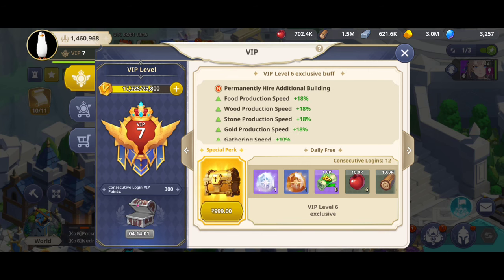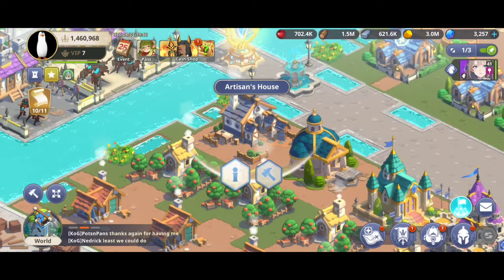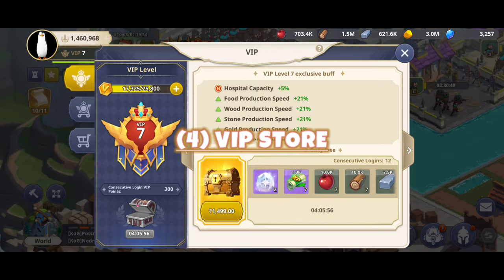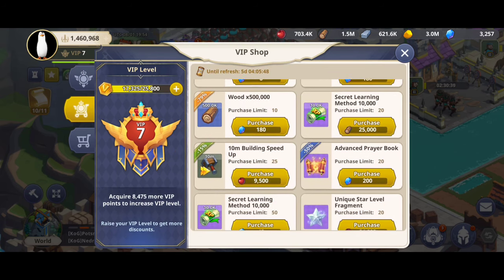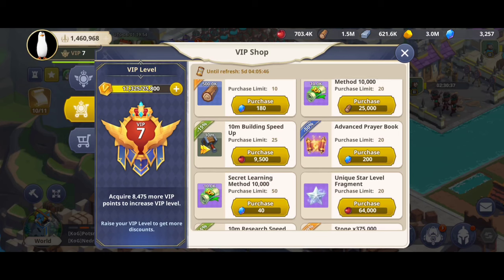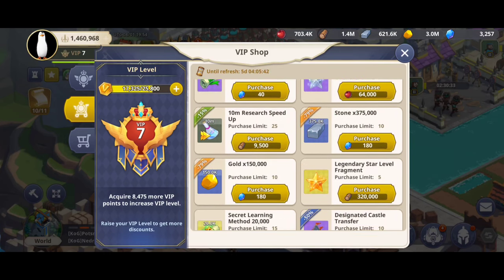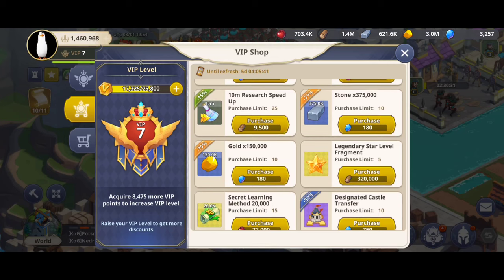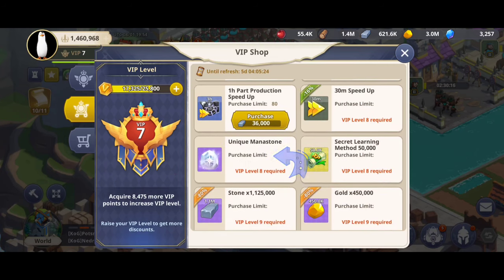You'll earn gems by completing quests and other activities. VIP Level 6 provides an additional building queue — in the beginning you will just have one. The VIP shop has a large selection of items, however hero XP is a must-buy option at the initial stages. Getting your hero to level 60 is a difficult task and takes a lot of XP.